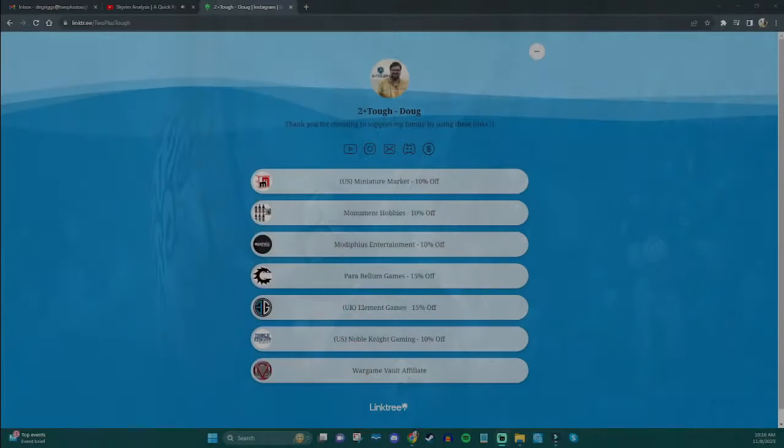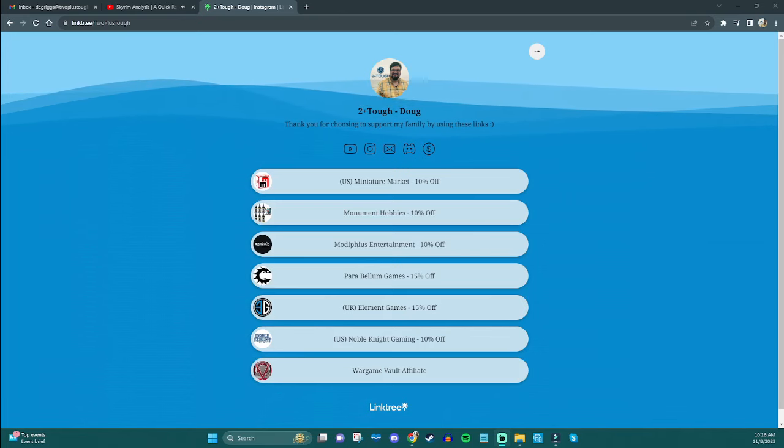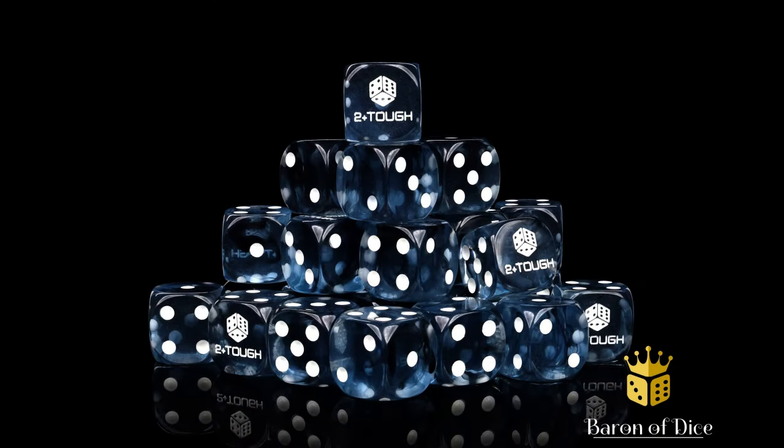One thing I'd like to add before we go too quickly: if you're interested in Age of Sigmar, Soulbound, or any kind of hobby gaming supplies, please consider using any one of the affiliate links in my link tree down below. You'll see exactly how much money you save, and every time you do, it goes directly to supporting me, my wife, our cats, the whole channel — and I'm truly grateful for each and every one of you who does. I also want to throw out that Baron of Dice has recently partnered with me for some official 2 Plus Tough Dice. If you'd like to roll sixes one sixth of the time, every time, go grab yourself a set. That's honestly one of the best ways to support my family because Baron of Dice is awesome about profit sharing, and it goes a long way to making my life happen.